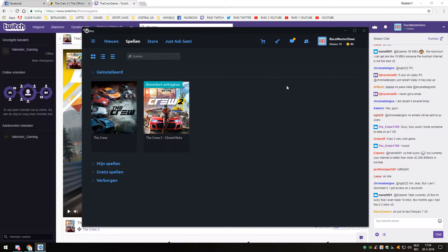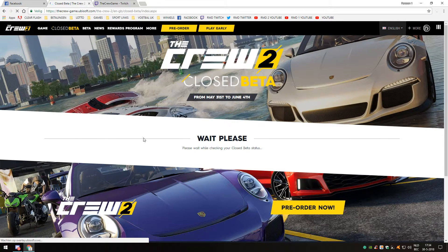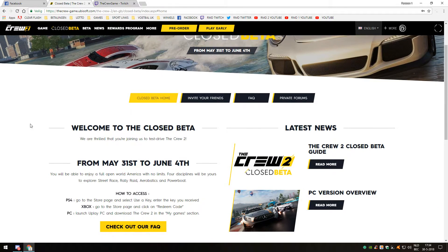If you go to the official site and log in with your Uplay information — whether you have a key or a friend invited you — you will see the words 'Closed Beta' between the game tab and the beta tab. Click on it and it will say 'Wait' while it checks your status, which can take a while. When it says 'Welcome to the Closed Beta,' that means you are in.